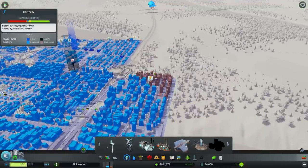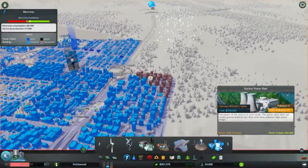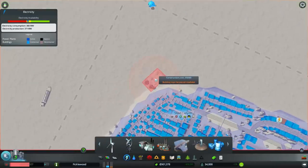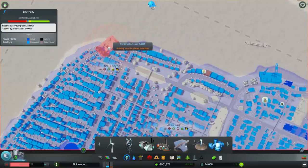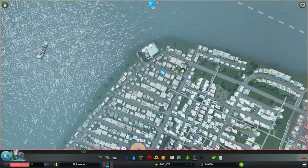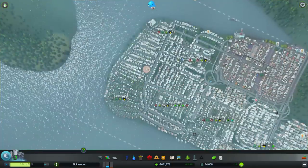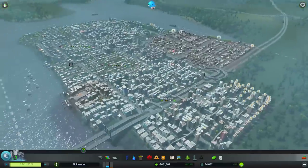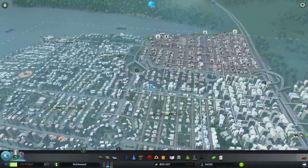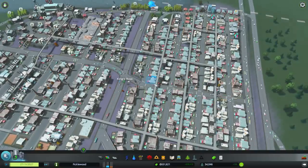Come on, eight more people — thank you! Colossal city, and just in time to unlock the nuclear power plant. Let's find a nice patch of space — not there, not there — perfect! It only generates noise pollution and this is all commercial and offices up here so they won't mind. That should solve our power issues for quite a while. Took a chunk of change out of my pocket but we should go back to normal.